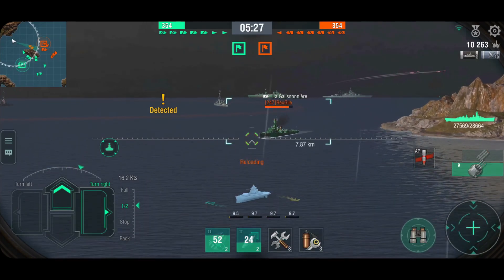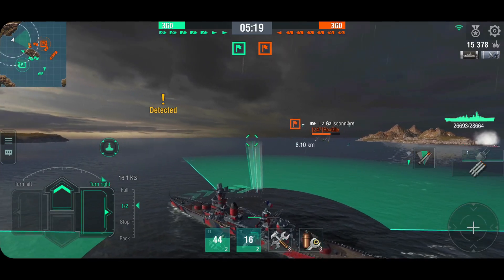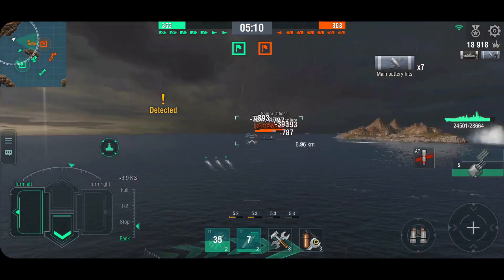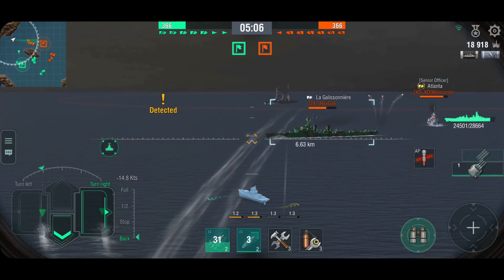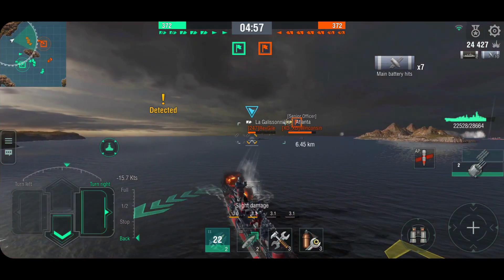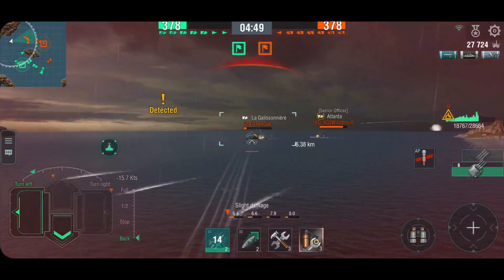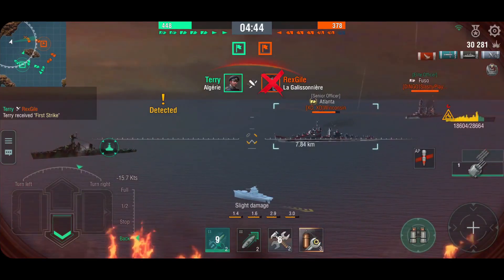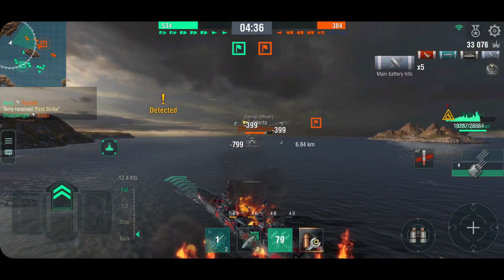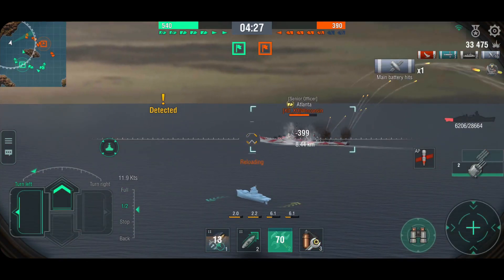I'm just going to put her in reverse just in case the Fushun has been torping, because he's been unspotted for a little bit. Just angling away against the Galissonniere — he's using high explosive anyway so it doesn't really matter. See if we can get another citadel — we can get a good set of full pens. He's running into one of my torpedoes, and now this is probably a very, very dead Galissonniere. And that is what happens when a Fuso shoots at you — suddenly you don't have any health anymore. That was a paddling — I didn't even see him.